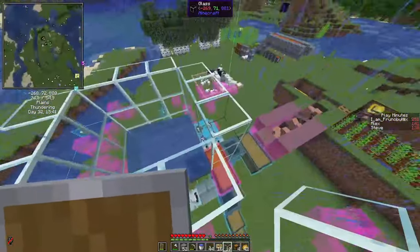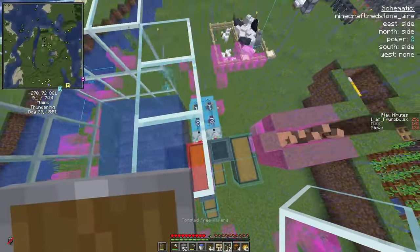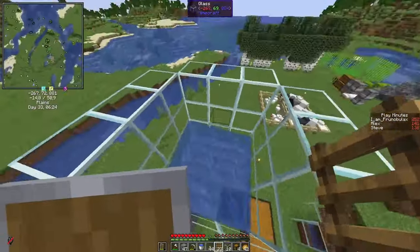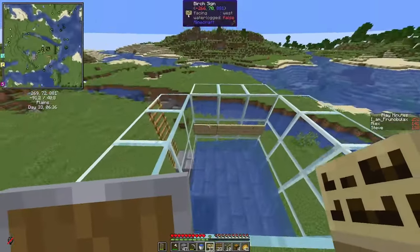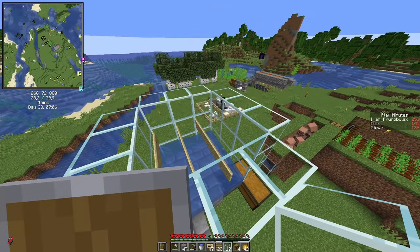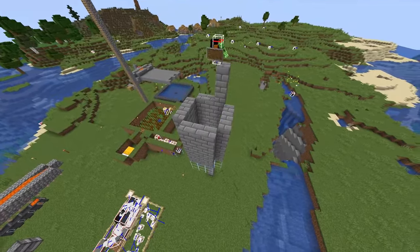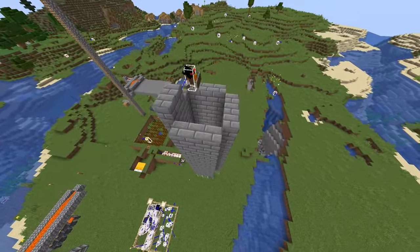Since we've got lightning, whenever you work with villagers, always make sure to have a lightning rod somewhere, or they might turn into witches — which is really tough luck if this hits a trading hall and all your good librarians are suddenly gone. Just to get in and out of the farm, I'll use a few ladders. On the inside, we just use some signs on the next layer, and on these signs we can place lava, so the iron golems will still be killed. This structure is three blocks high and we want at least 16 blocks, so we go about 13 more blocks in the air. In the middle, we have a 3x3 drop chute so the golems can't fall in, push each other, or obstruct each other in any way. We ensure that the spawning platform is at least 16 blocks over the killing chamber.